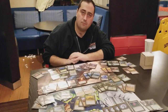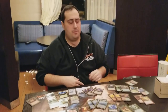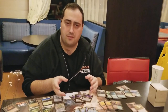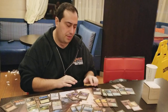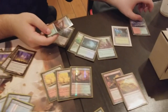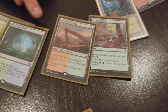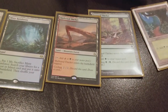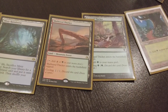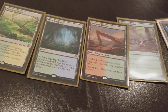Before we start with the sideboard, there are a couple things to mention about the main deck that we forgot. There are some cycling cards in this deck — Tranquil Thicket and Sheltered Thicket are both cycling cards. We don't care about cycling because of Life from the Loam, so these are ways to generate extra card advantage.